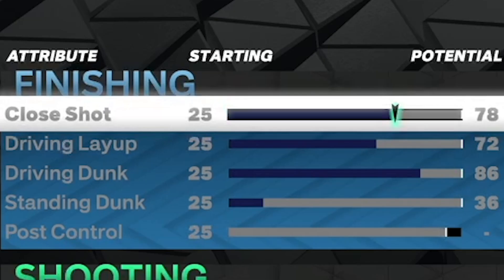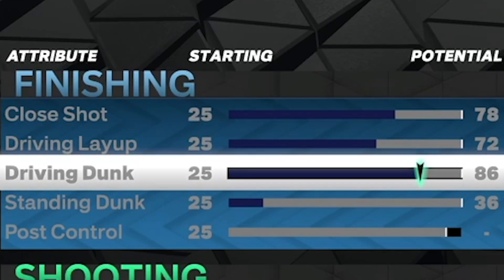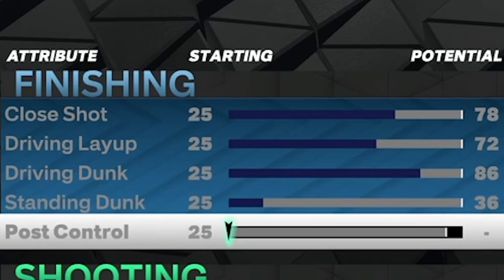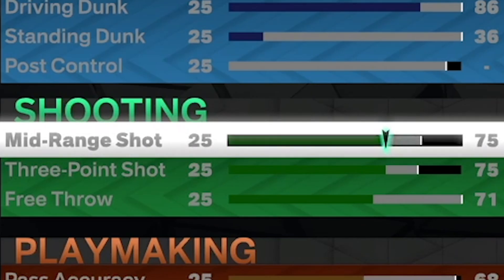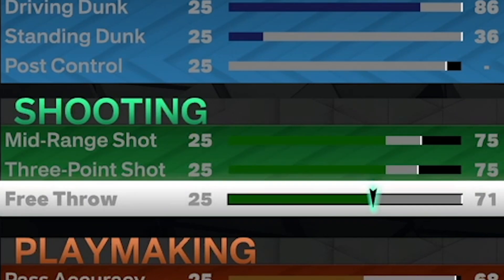Hopping into the attributes: 78 close shot, 72 driving layup, 86 driving dunk — this unlocks all elite contact dunks. Standing dunk is 36, mid-range is 75, and three-pointer is also 75. A 75 three-pointer unlocks limitless on bronze. Trust me, if you know how to time your shot you won't have any issues making jump shots.